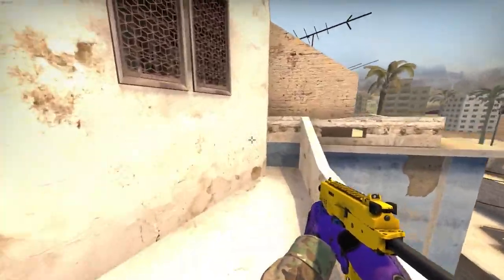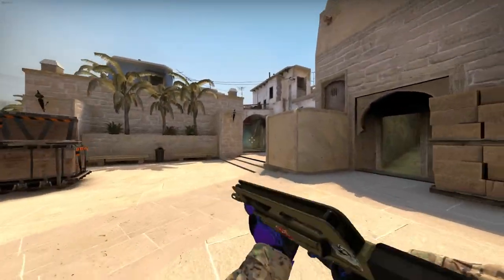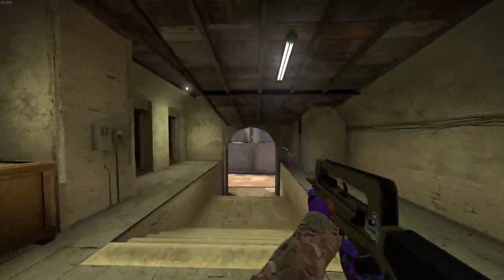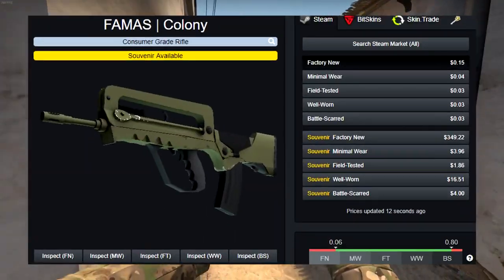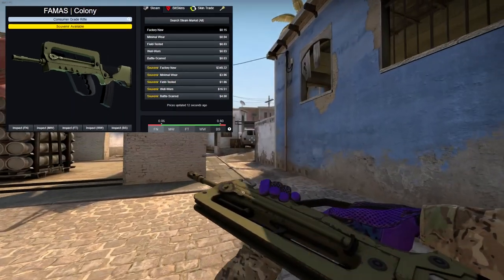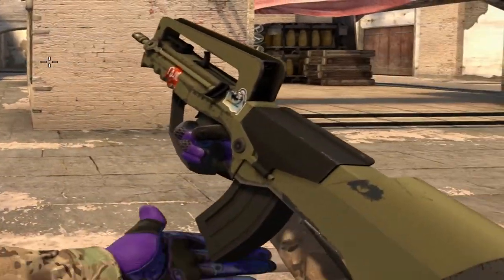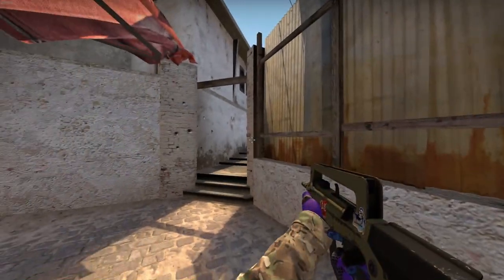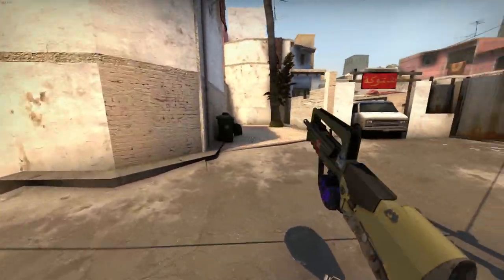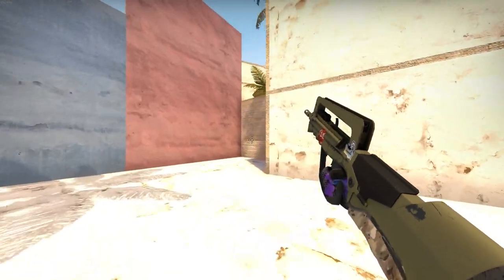The next skin is the FAMAS Colony — and no, this is not a vanilla skin with stickers pasted onto it. This is from the Italy collection. If you get the skin in souvenir factory new the price will be $350. I've got this in souvenir minimal wear, which is like four dollars, but even then, do you want to pay four dollars for something that looks like a stock skin? Just like the other skins, the reason why it is so expensive in factory new is because it is so rare to drop with that float — it's a 0.06 skin at max, so you'll probably never see it scratchless.